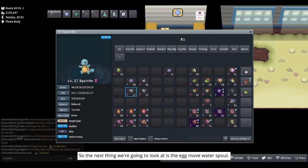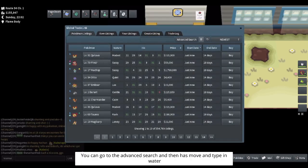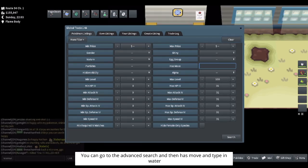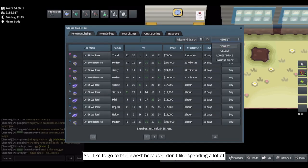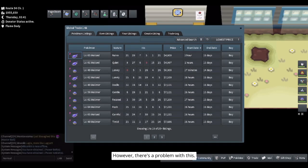The next thing we're gonna look at is the egg move Water Spout. We need to know what Pokemon has Water Spout. If we go to the GTL, you can open it here, go to the advanced search, select 'has move,' type in Water Spout and it pops up — you can click it and search. I like to go to the lowest price because I don't like spending a lot of money. We see that Whalmer is our top result. However, there's a problem: Whalmer is in the Field and Water B group, so it's not able to breed with a Squirtle.